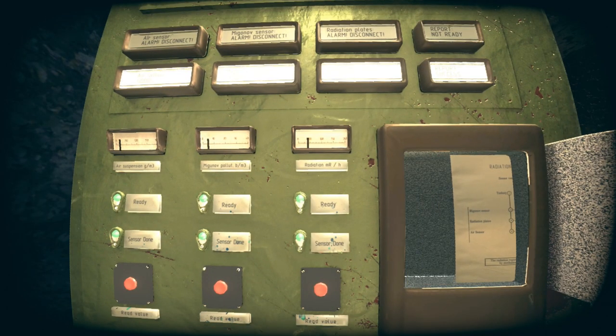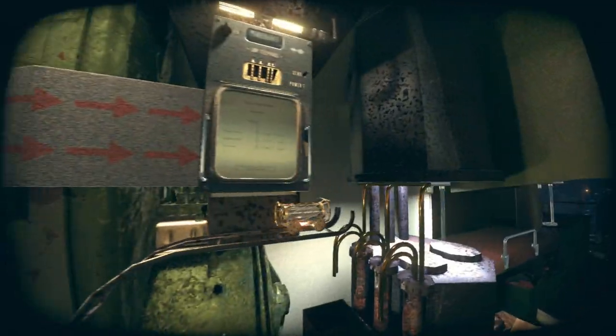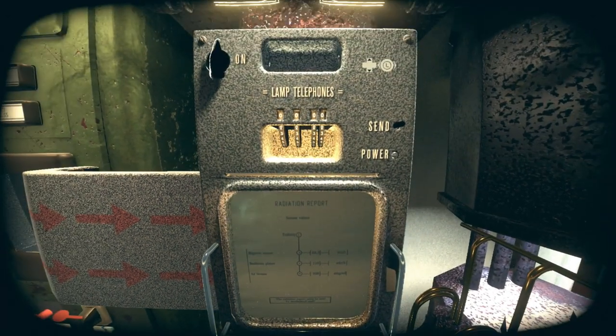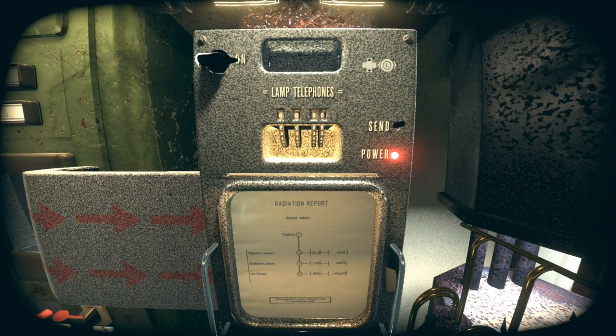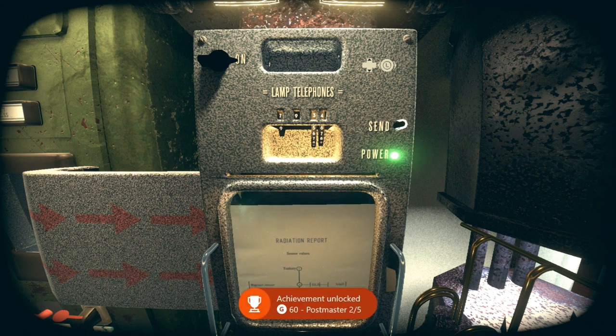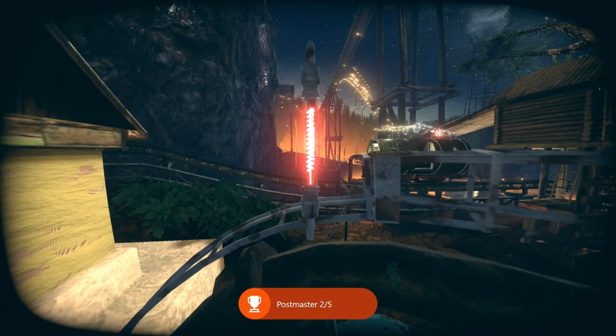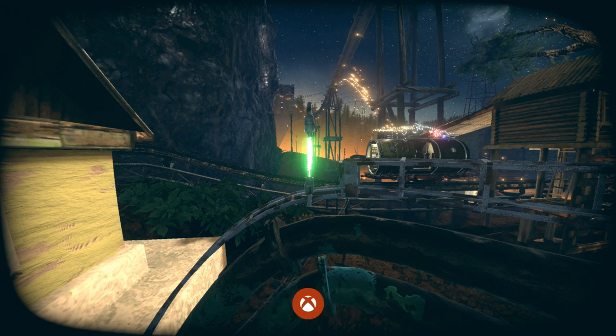Back out of the machine and head up to the right side to interact with the post machine. Turn the knob on the left side to 'on', then enter 7934. Press 'send' over on the right side — you'll need to use the left stick down, as the controls are very weird. Hold the A button to back out. Now we're going to retrace our steps all the way back to the left side, to the very beginning of the level.